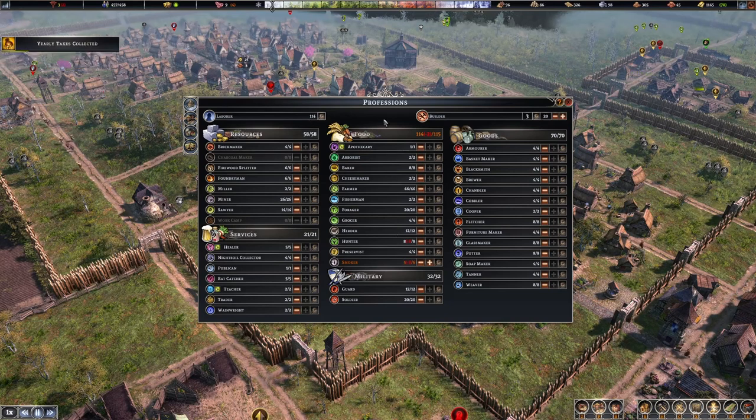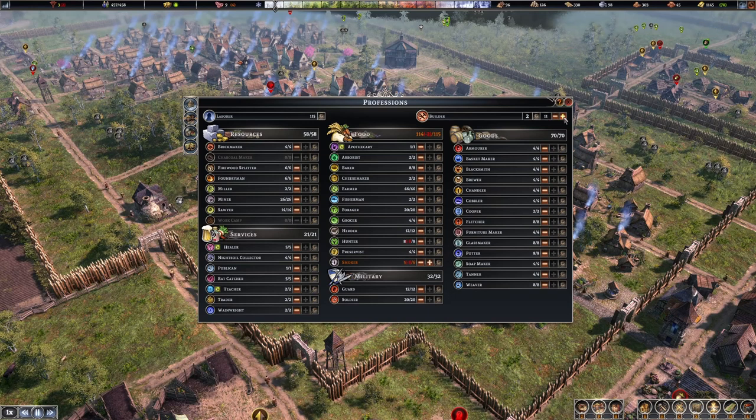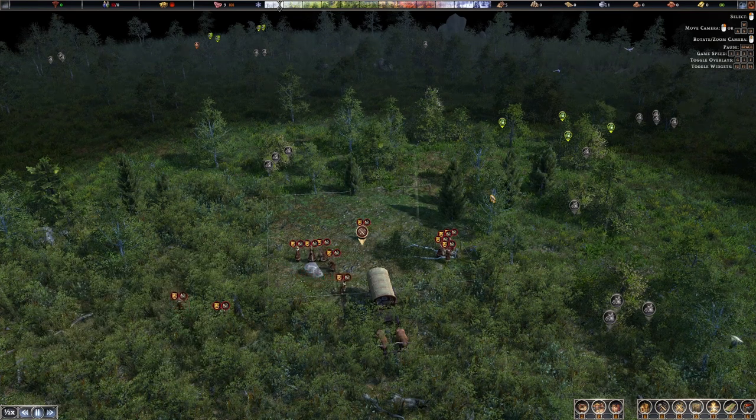If you don't have enough laborers for the size of your city, this will turn red with a warning. Make sure to increase your population or decrease how many farmers or soldiers you have. For builders, the game doesn't warn you, so you need to keep that in mind. At the beginning you usually have around five builders, which is fine, but as your city grows you need to increase that number — especially when you start building walls or rebuilding after an attack.